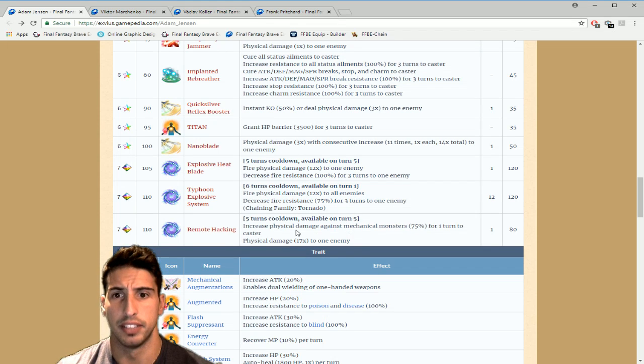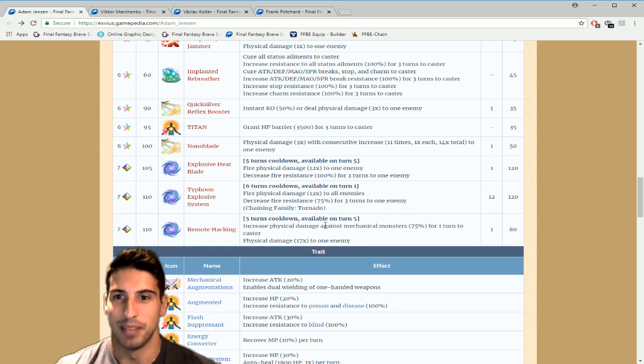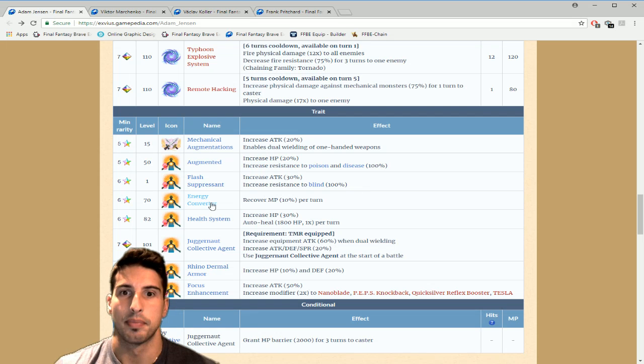Remote Hacking at level 110 on a five-turn cooldown, available turn five: increases physical damage against mechanical monsters 75% for one turn and deals physical damage 17 times to one enemy — really high multiplier but still expensive on MP. His passive abilities include innate dual wield increasing attack by 20%, Augmented increasing HP by 20% and resistance to poison and disease 100%, Flash Suppressant increasing attack by 30% and blind resistance by 100%, and Energy Converter recovering 10% MP per turn — really good. Health System increases HP by 30% and auto-heals 1,800 HP every turn.